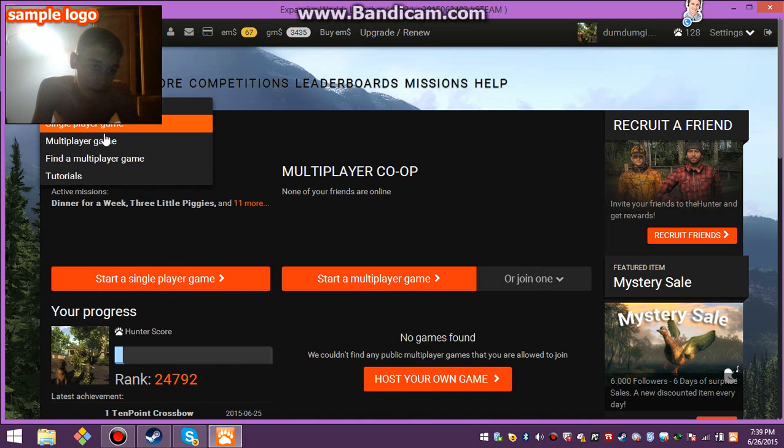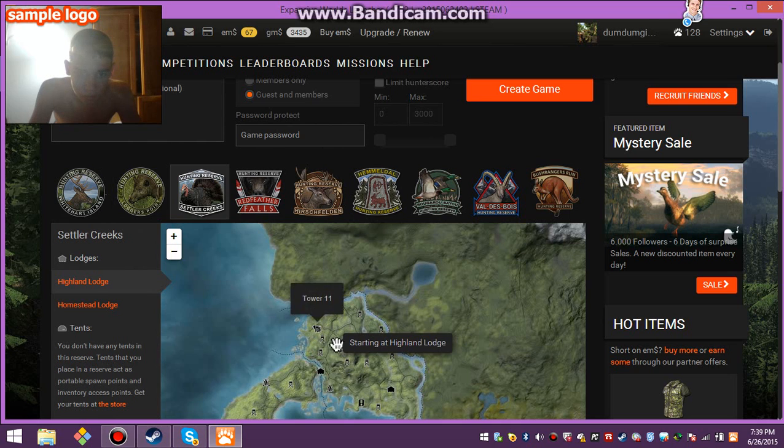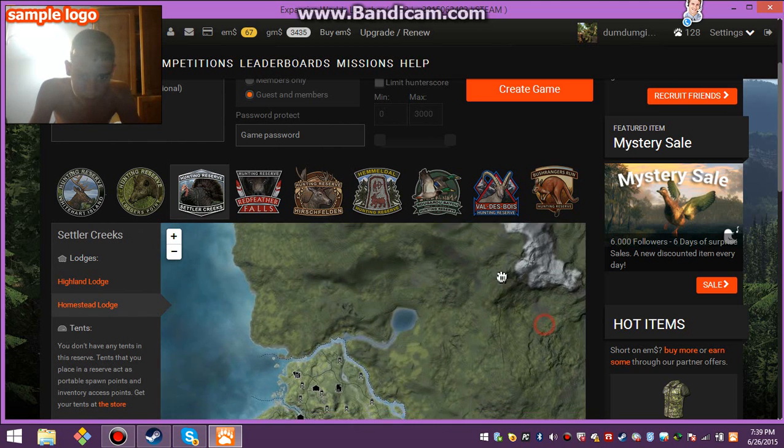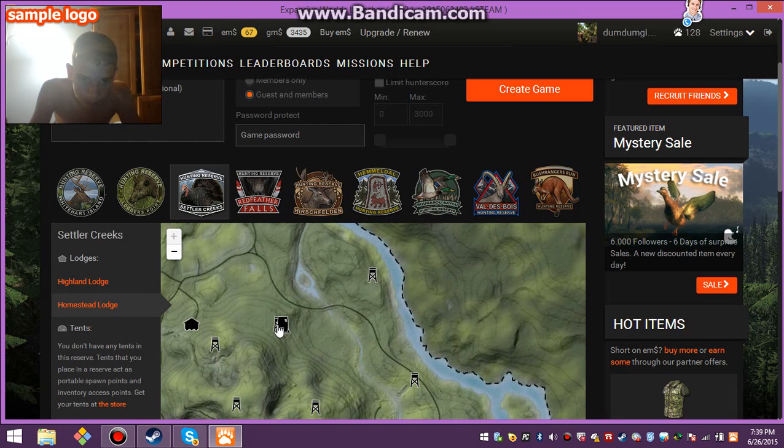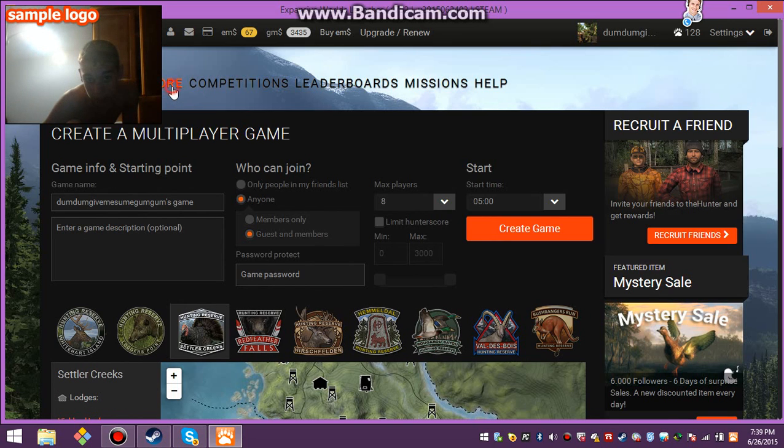I'll show you what my bear bait barrel setup is in single player. I have my turkey set up way back there. I have a tower blind — that's a good tower for turkey. But right there, my tower 7 is a good spot. My attractiveness is one since I shot it up today. If you move it, it messes up the attractiveness. I got one attractiveness, but then I have a tree stand in that same area, which is good.